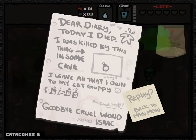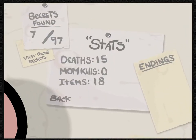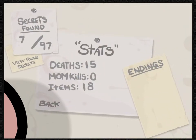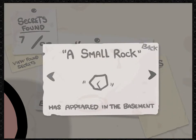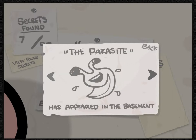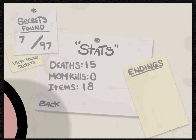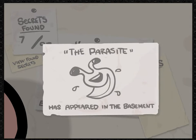I'm going to go back to the main menu. Stats: 15 deaths, 18 items so far, 7 secrets found. I found a tooth, a small rock, a curse, a dead bird, Eve, and a radioactive spider. Yes, I thought so.